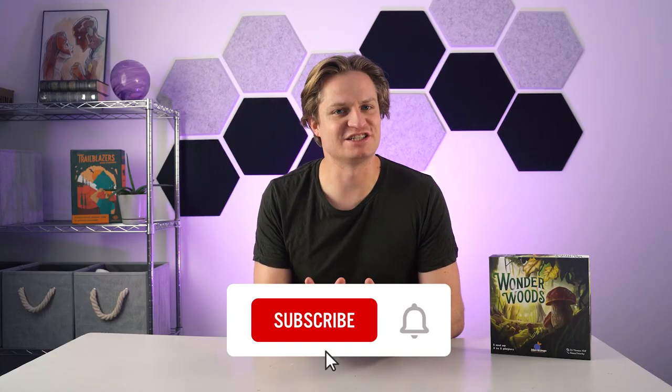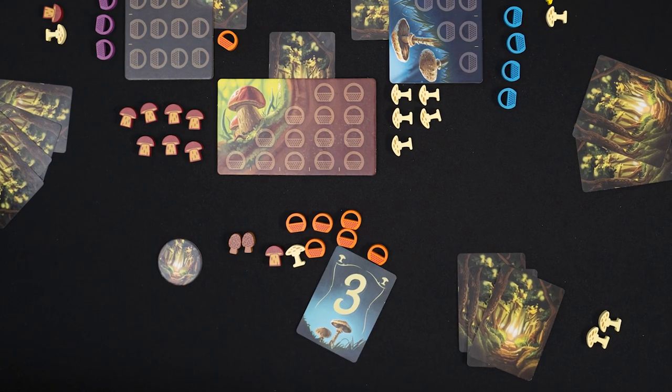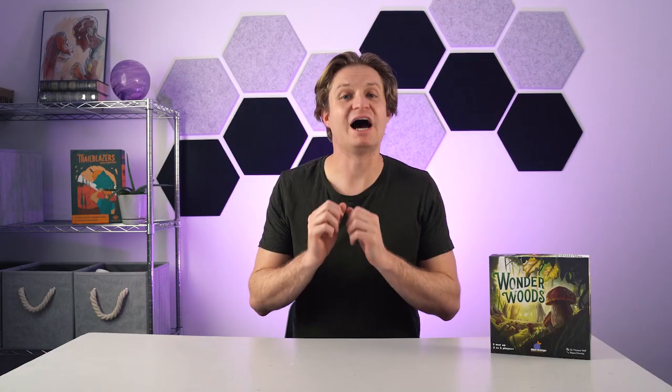What I haven't mentioned yet is earning additional baskets. At the end of each round, you will earn one additional basket, helping you to collect more mushrooms. But to earn that additional basket, you have to reveal one of the information cards from your hand. So you give up some information about what a mushroom is worth, but you also gain a basket. I love competing incentives — you really want to keep this information secret, but more baskets means more mushrooms.